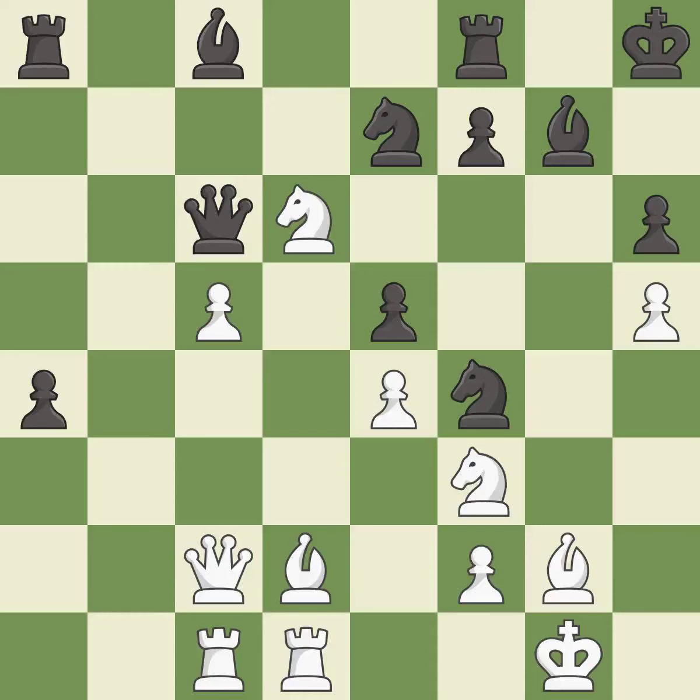This threatens to fork pieces — it is best. This maintains the balance in material with a good trade. This is the only good move — it is a great move. Recaptures — this threatens to push a passed pawn towards promotion — it is best. This threatens to reveal an attack on a queen. Only one move worked there, and this wasn't it. This overlooks an opportunity to threaten winning a queen — it is a mistake.